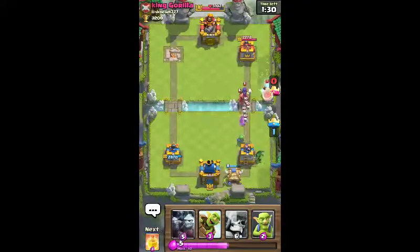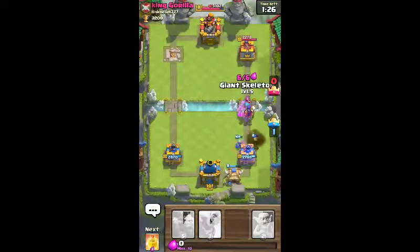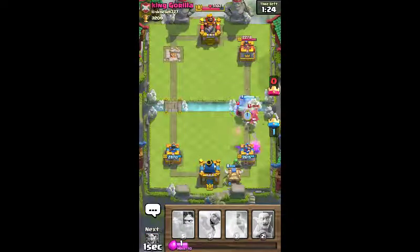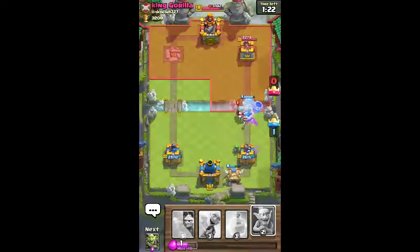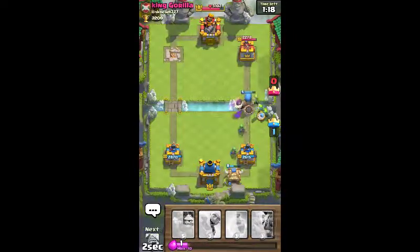This time he drops a wizard. I guess he saw that his Sparky wasn't going to work very well. Same concept as before — we're gonna drop heal as soon as the Goblin Giants, or the spear... keep saying Goblin Giants. I'm so excited for that card.